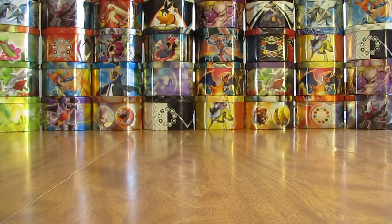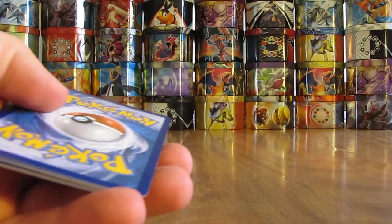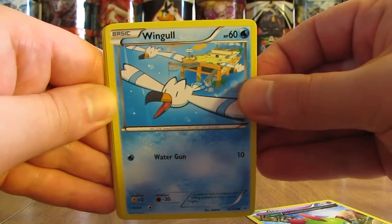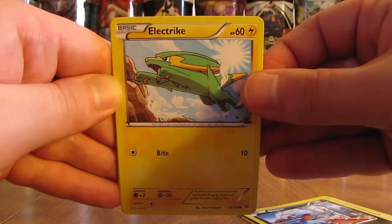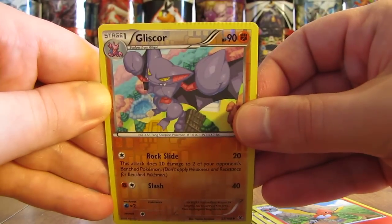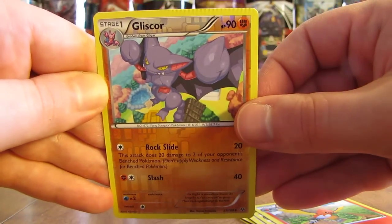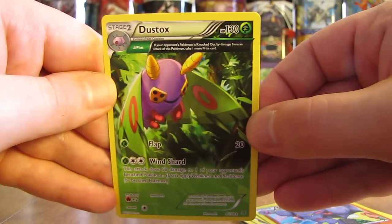The card I'd want most from here would be Shaymin EX Full Art - very valuable card, worth $40 to $50. But since it's a sealed pack like this, anything is a good pull out of here. So there was the code card - I give away codes on my blog every single day. First card here is a Natu, followed by Wingull, there's a Fletchling, Bagon. The pack was probably sealed - there's a bunch of ridges right there, it's probably sealed too close to the cards. And the final card here is a Dustox Ancient Trait Non-Holo.